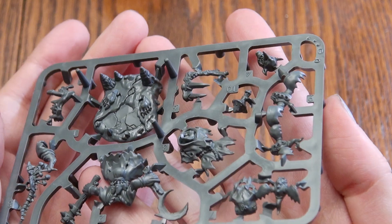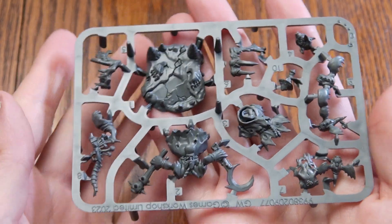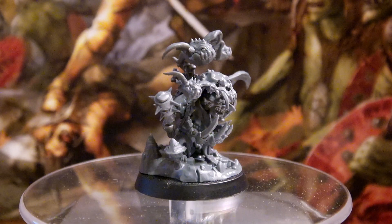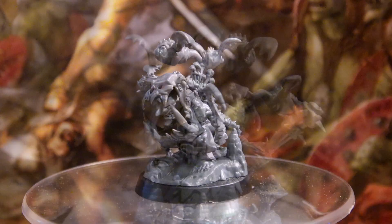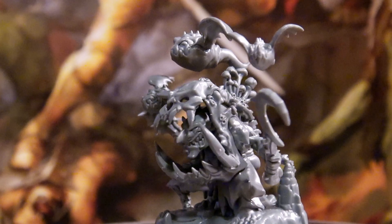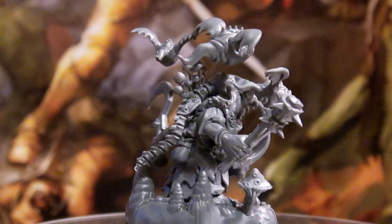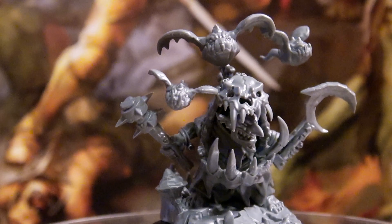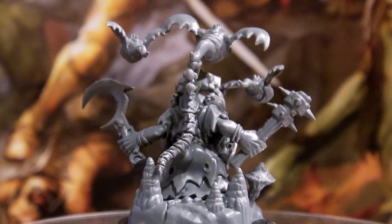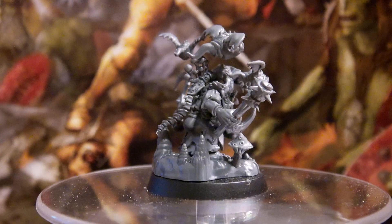If you were to just use him, the Rabble Rouser has a 5-inch movement, 5 wounds, 4+ to save, and 5 bravery. He has a Moonsickle and Basher with a 1-inch range, 5 attacks, 3+ to hit, 3+ to wound, Rend -1, and d3 damage — that's a nice little melee weapon. He has Mushroom Stuffed Bat Squigs, which sounds hilarious. Once per battle in your shooting phase, you can say that this unit will deploy its bat squigs; pick three different enemy units within 12 inches of this unit and each of those enemy units suffers d3 mortal wounds. And then he has Squig Skull Armor: this unit has a ward of 4+ while it is more than 6 inches from all enemy units.